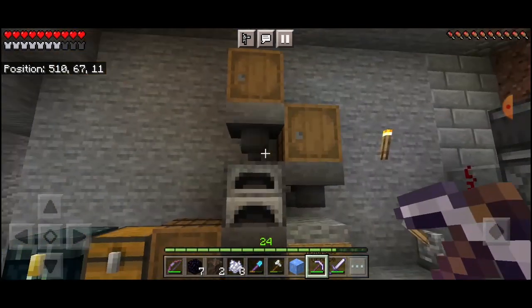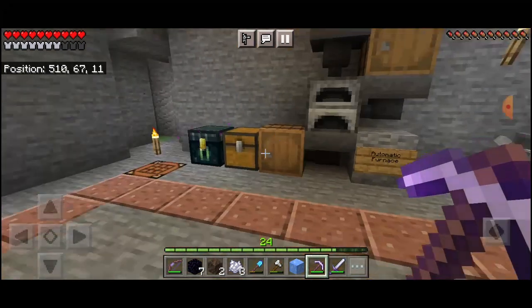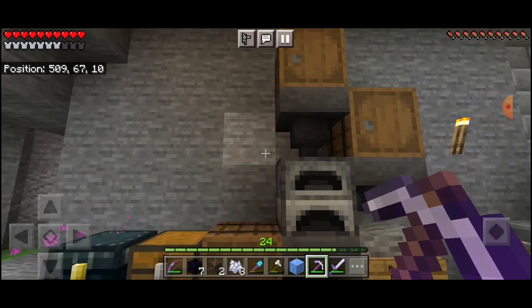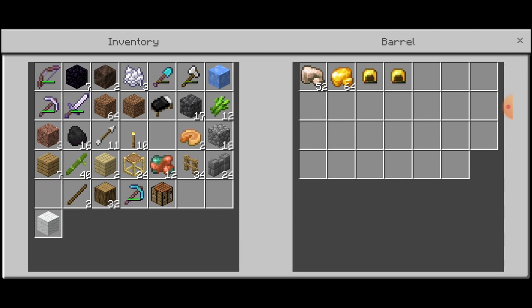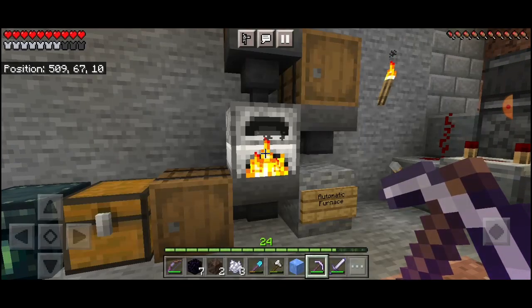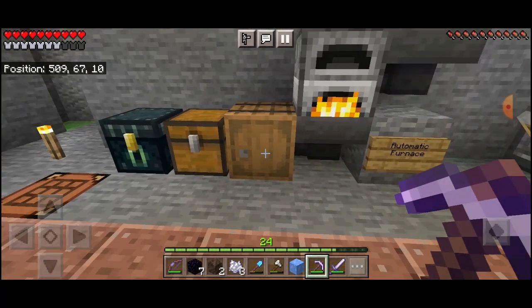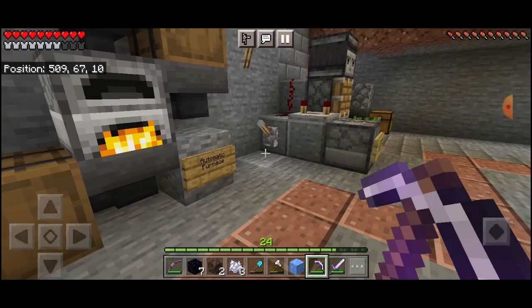On this side we have our big production furnace, which is an automated furnace - you just take whatever you need out of the storage container. We take out the ores and pop them in the top, and they'll start feeding through the hoppers. We'll put those two golden helmets in there too, and they'll just go in and start cooking. You can see the iron ore starting to feed through, and the coal goes in the side, just keeps feeding the furnace as needed. The finished items come out here into this barrel - we've been quite busy.